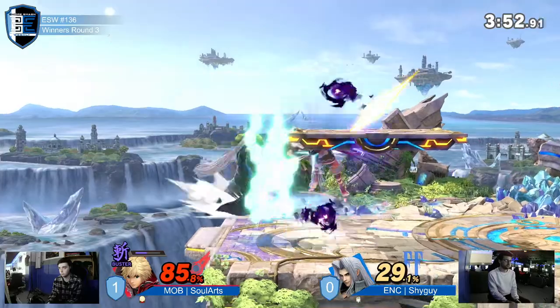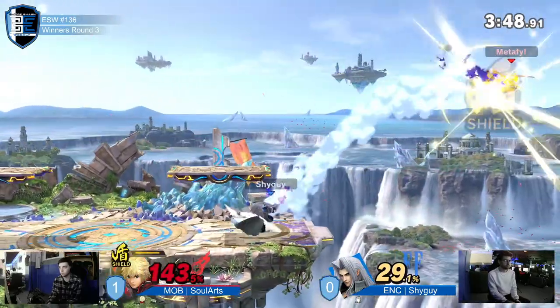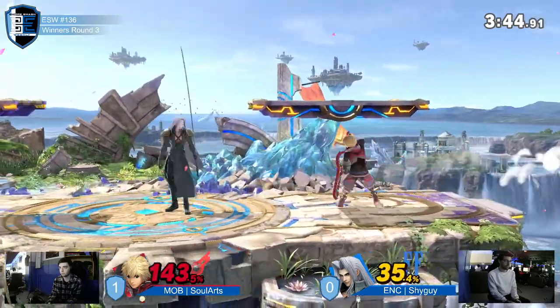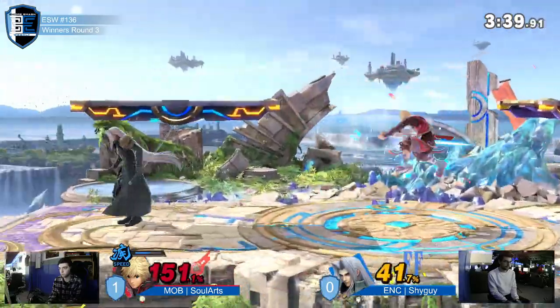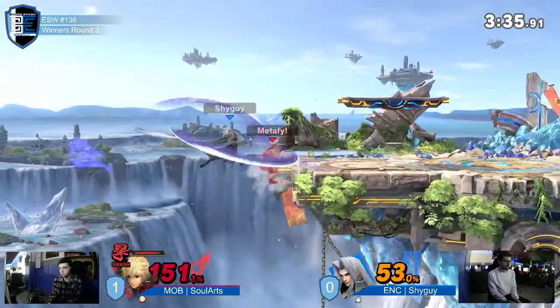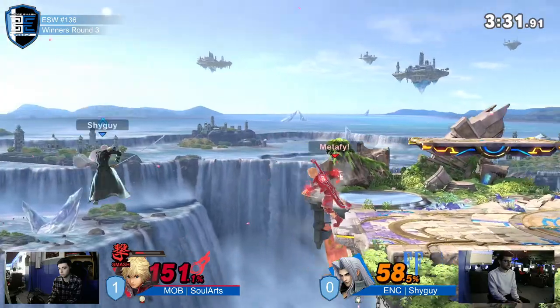That shield is looking mighty tiny, but that was a great counter. Back throw into the shield — that was a free counter but he did not take it. He can fix it though. Sephiroth's left-trap is really good, but that doesn't matter when Speed Shulk is running across the stage — when Speed Shulk is flying at you, Sephiroth can die right here, very easily.